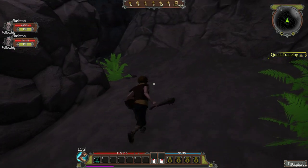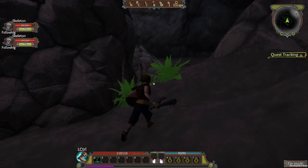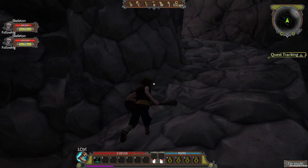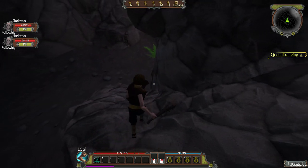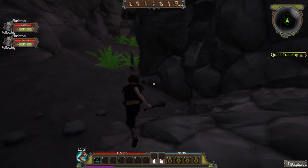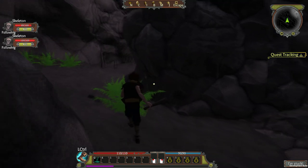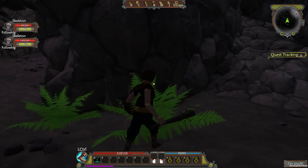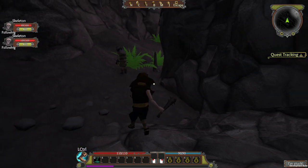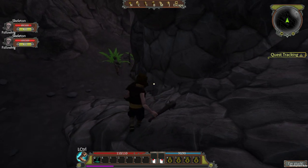One of them was stuck where he was, the other kept running underneath the rock instead of up the ramp. I later observed that minions have a hard time pathfinding wherever the terrain is a bit uneven or unusual. I got another taste of it in the mountains fighting orcs, where the minions are often unable to make their way to the enemy. Everywhere else though the minions work totally fine, so it's not an issue you run into all that often.